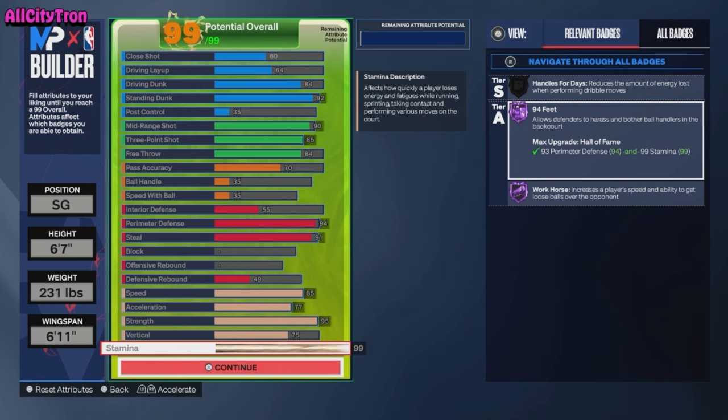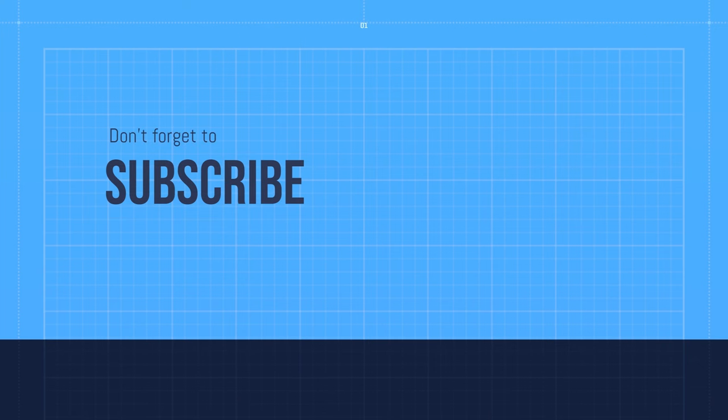75 vertical and 99 stamina, so you get the 94 feet. That's it y'all — that's the build. You guys will absolutely love this lockdown build. If you haven't liked the video and haven't subbed to the channel already, please do so. I'll see you guys on the next one — later y'all!